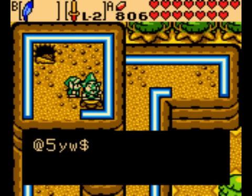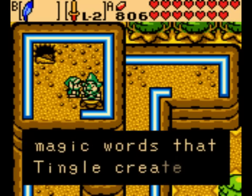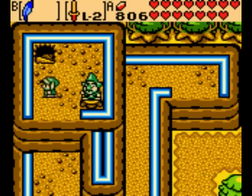What do we get from him? We get the power to hold more seeds — now we can hold a maximum of 99. So let's get this password so we can get more seeds in Holodrum, or Oracle of Seasons. I assure you, I will not steal your magic words.